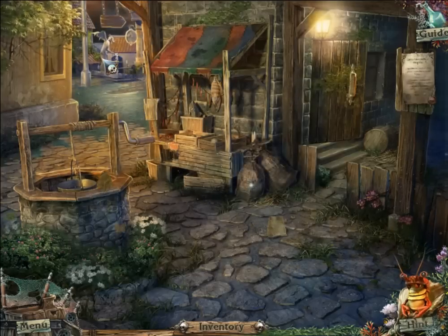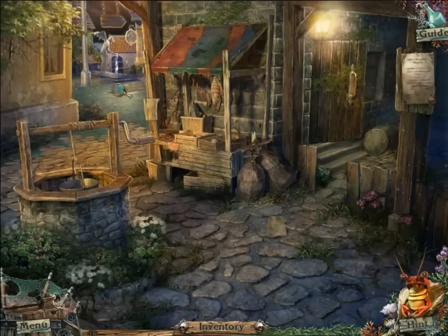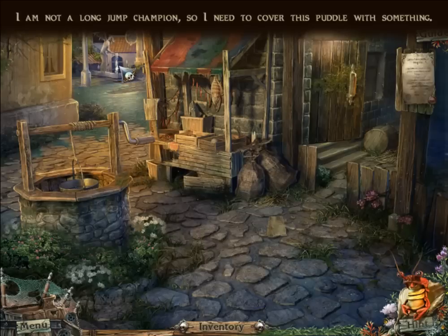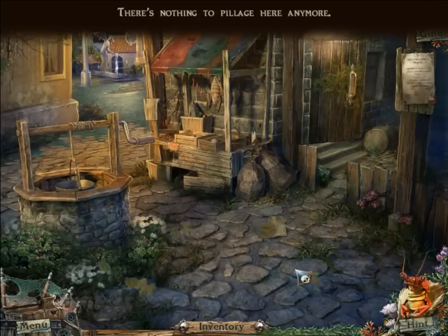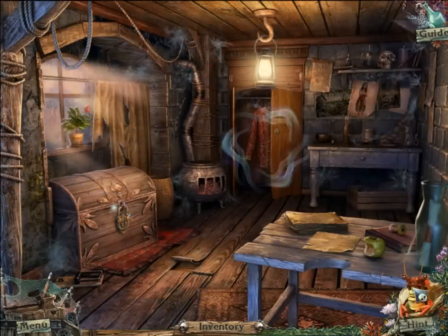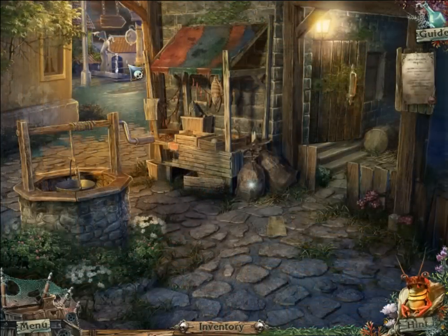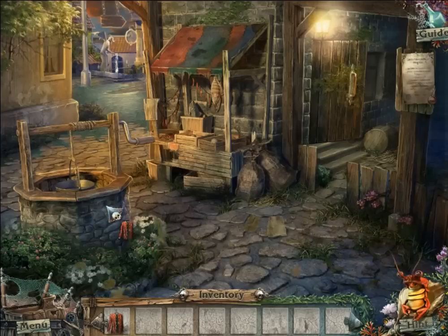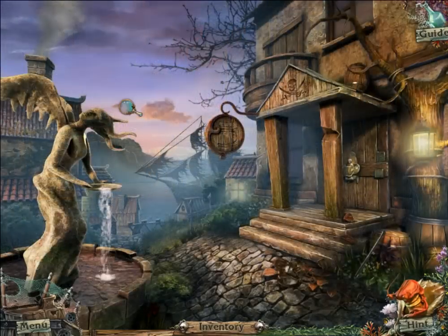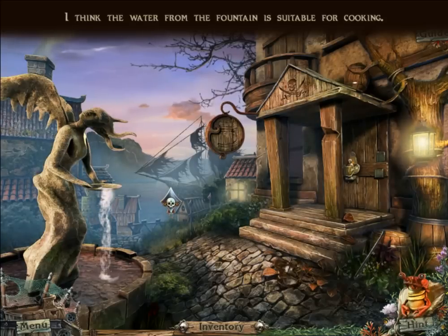The ghost heads in a direction and now I can follow. There's something in a sack that I could cut with something sharp, but I don't have anything yet. I'm not a long jump champion so I need to cover the puddle with something. I find a jacket inside and use it to cover the puddle so I can cross. What do we have here — a gargoyle? No, it looks even uglier. I think the water from the fountain might be suitable for cooking, but I don't have a bottle.